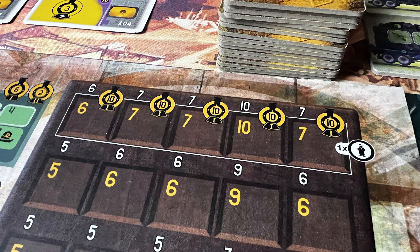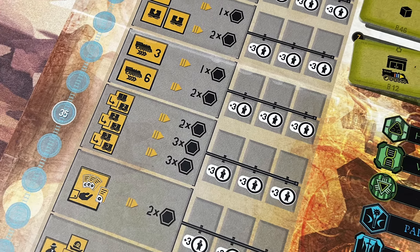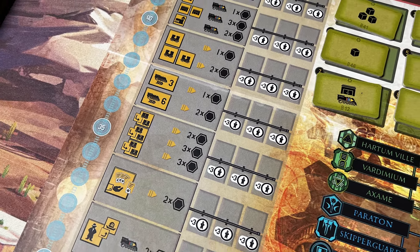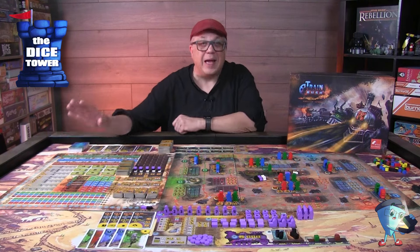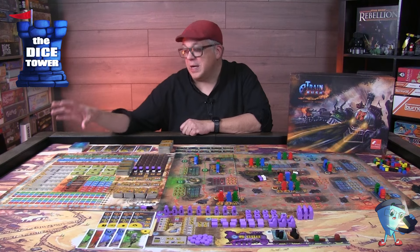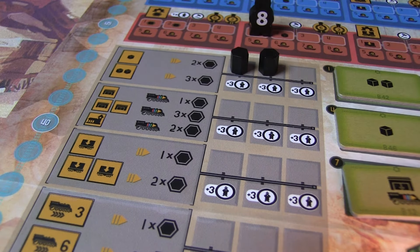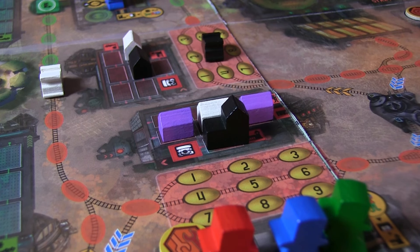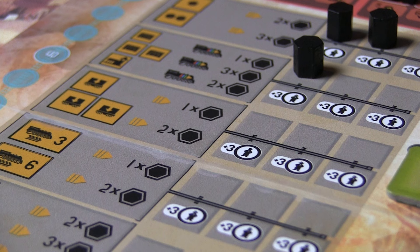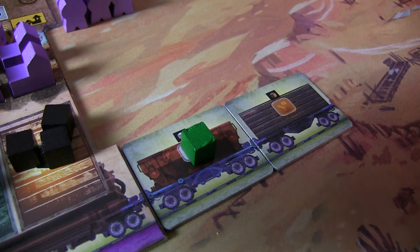The influence section of the management board is the action selection of the game, where you take your influence markers and spend them to perform various actions. You need to spend them wisely as there's a finite number of actions that can be performed. You can buy more coal — coal helps you with movement. You can build warehouses and transfer stations, but importantly you can only build in the sectors you're currently in. So if you're in green, you can only build in the green sector.